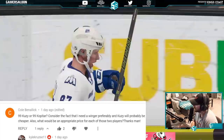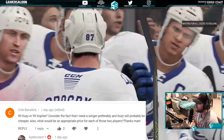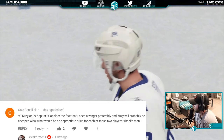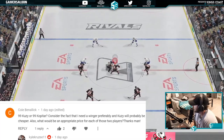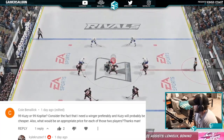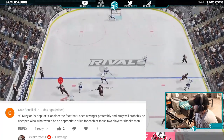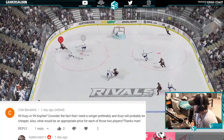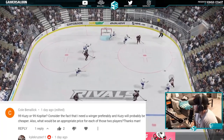99 Kuzi or 99 Kopitar — considering he needs a winger preferably, and Kuzi will probably be cheaper? It's 100% Kopitar. Kopitar is far the better player. If you really want a winger just because he plays wing, it'd be the Kucherov or Kuznetsa, and you're looking at around a million, probably a little bit less. Those would be the options for sure.